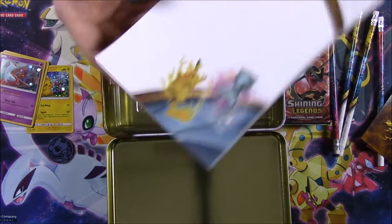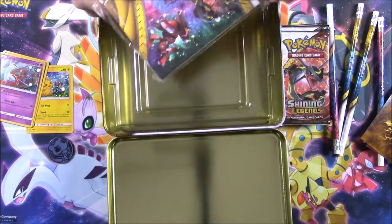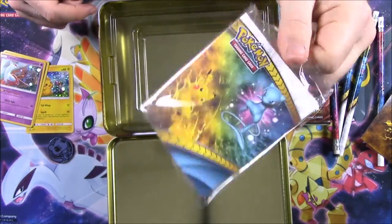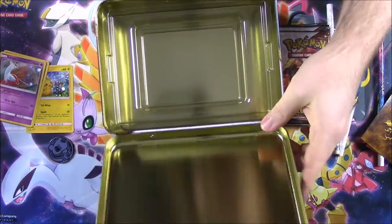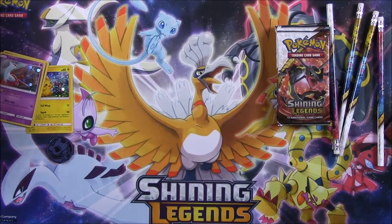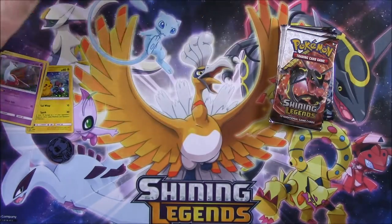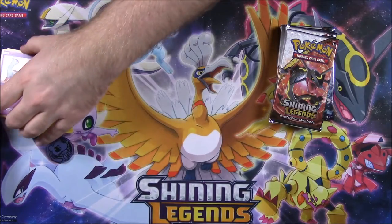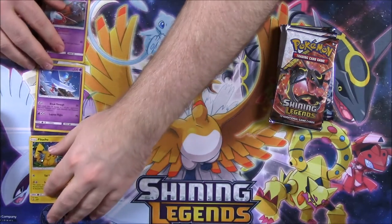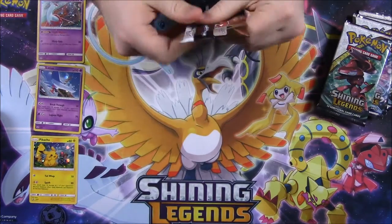There's a notepad, which I like a lot — they come in useful. And a little binder book where you can hold a couple sets of cards. If you have special cards you can stick them in there. So that's pretty much everything out of the container. We'll move all the stationery stuff aside. Over here we have all our promo cards and coins. Let's go ahead and open our packs now.